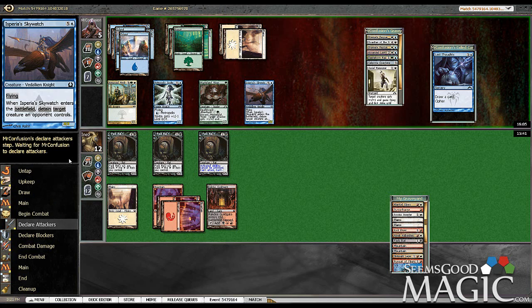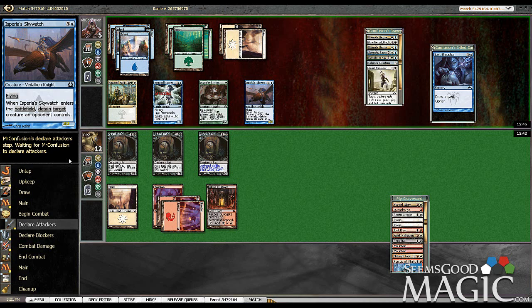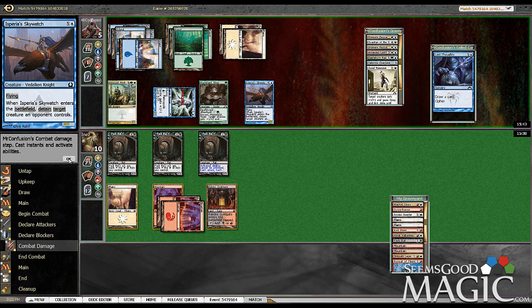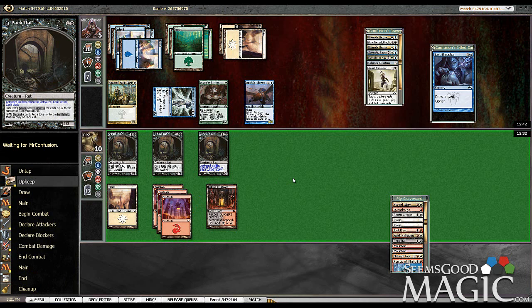He should really swing this turn since he's detained our one rat and we're in topdeck mode. Actually, he could probably even swing with the Wolf Rider. I guess we should have stuck to the Pack Rat plan. He really needed an answer for the character — yeah, it was that or nothing. Maybe a Smite or something too would have done it. Maybe there's a little bit of a liability — we should have just stuck to the plan, because now they could have been four 4/4s.